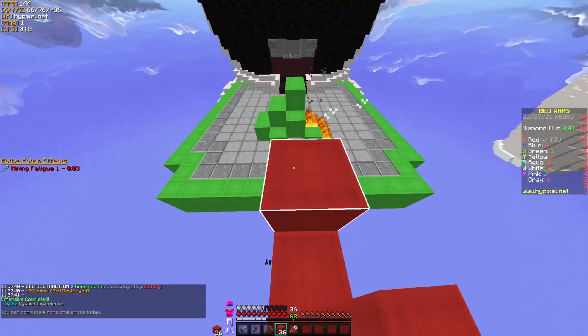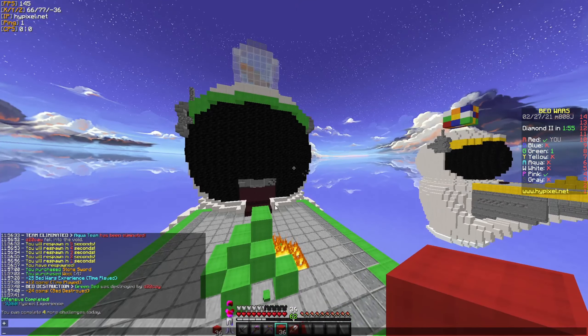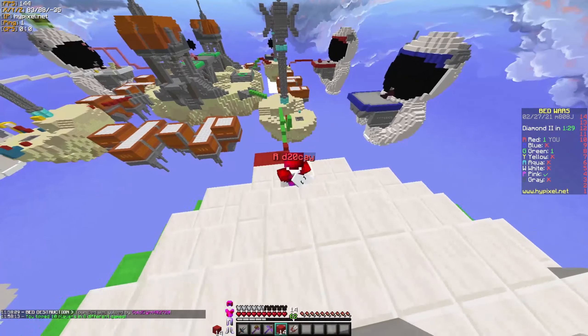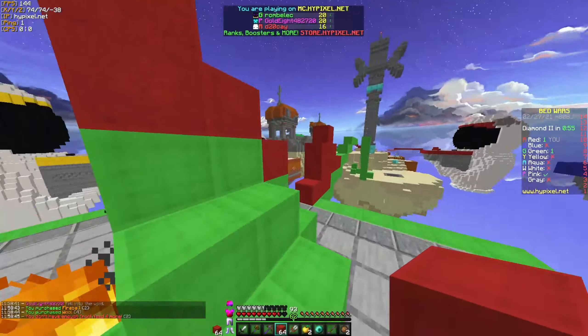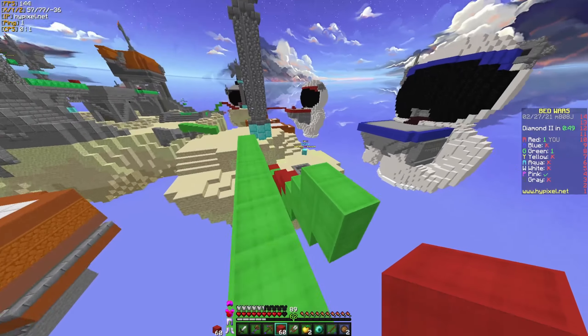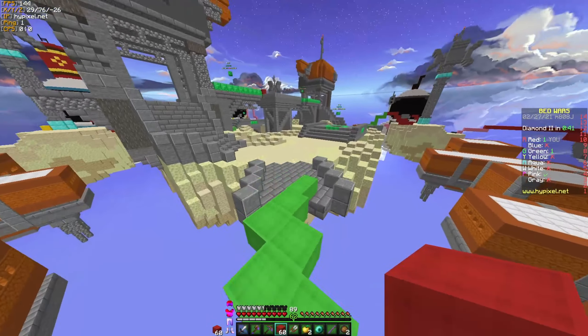Yeah, he tried to fireball me away or something. I'm so confused — what just happened? Where is he? Green is still alive, in the sidebar, but I don't understand where he is. They're still alive and I just cannot find them, because I looked back and they weren't running away toward mid.